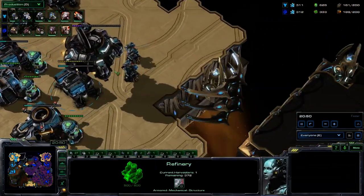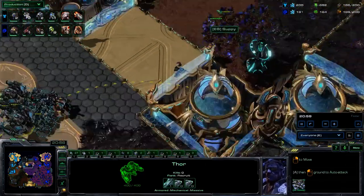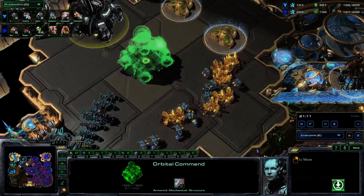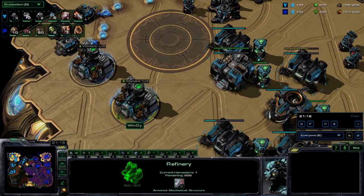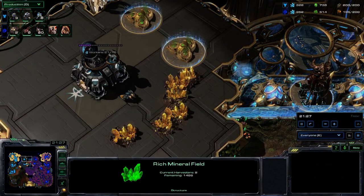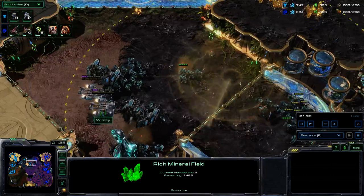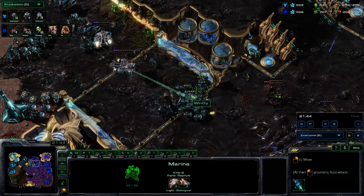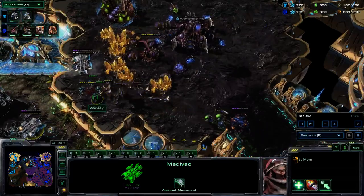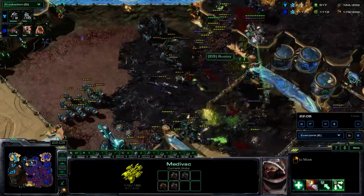Windy still has three bases and really needs to secure his own fourth base. We can see a macro CC hovering over from the main base — he's going to float that over the high yield. Windy unfortunately hasn't been able to break Suppy, so rather than build an expansion, he's conserving the one from his main base, which isn't a bad choice. For a bio Terran, getting those high yield minerals is more crucial than the gas — high yield is like the wheat picks of the StarCraft universe, powering your economy like nothing else.